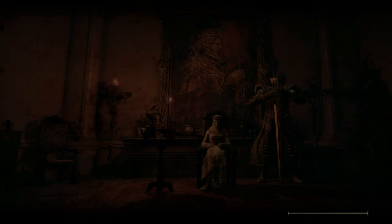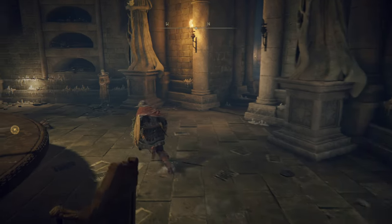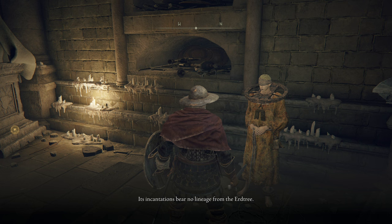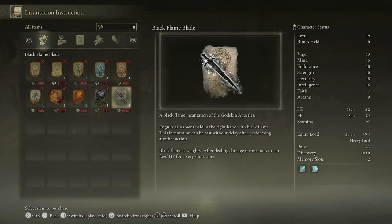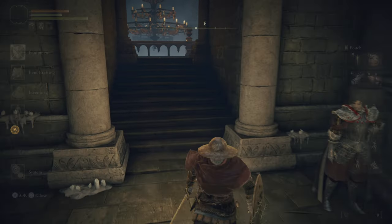I want to see if I can give that book of incantations, because I'd love to learn Black Flame. I know I don't have the runes for it. I give the prayer book — 'That is a work of heresy, its incantations bear no lineage from the Erdtree. Very well, I'll take it off your hands.' It does take 17 Faith, which is 10 more than I have, but it looks so cool. After dealing damage it continues to sap the target's HP for a short time — a little damage over time.